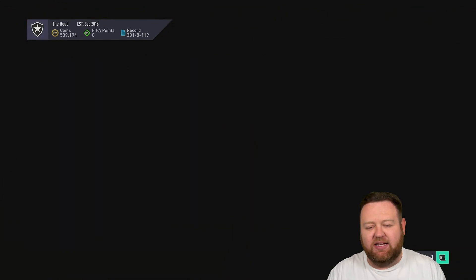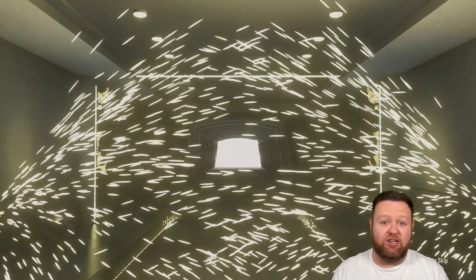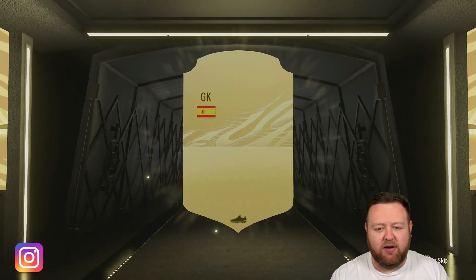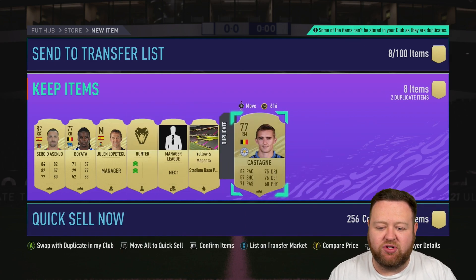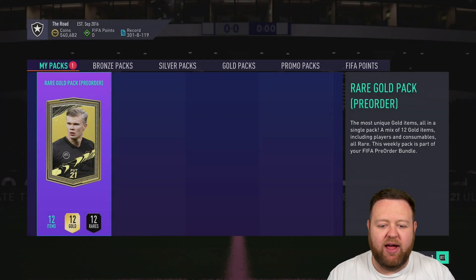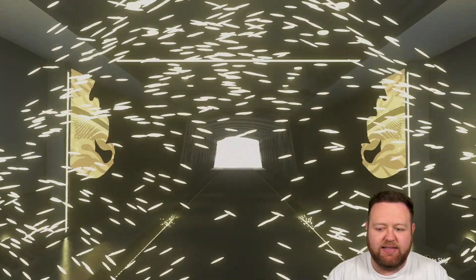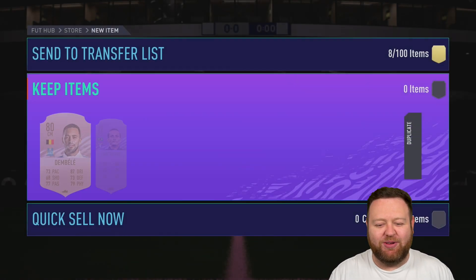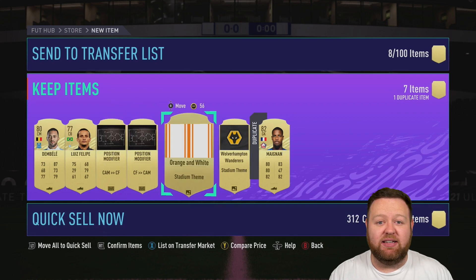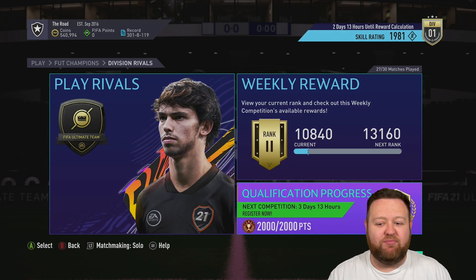You just saw the team there. I've essentially put Ansu Fati into the squad, but that's not going to be the only change today — things are going to drastically change. Once we get our weekly pre-order reward packs for getting the Ultimate Edition, we'll open those up. We don't get anything really from the first one, just a little Hunter chemistry style. The second is rare gold pack number two, another 25k pack — unfortunately no boards or walkout. I never really expect much from these weekly packs. I also don't have squad battles rewards because I didn't get a chance to play squad battles last week, though I need to do the icon swap part of it.